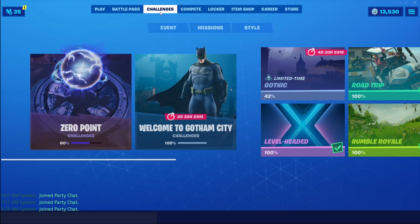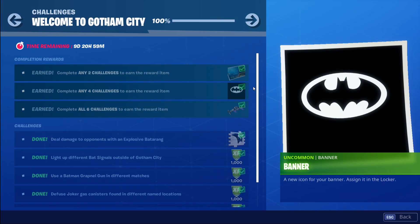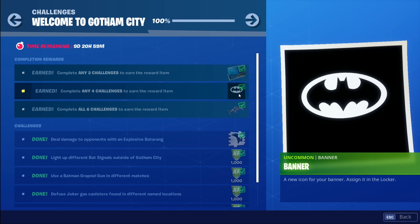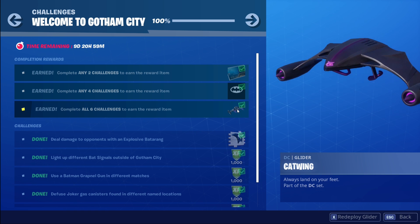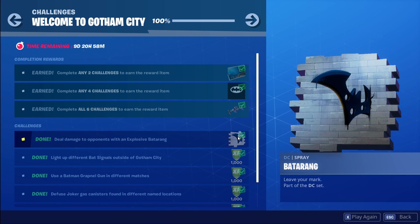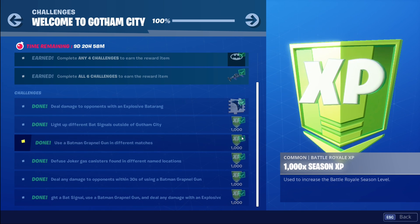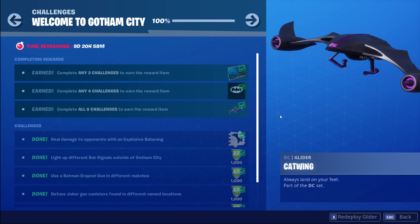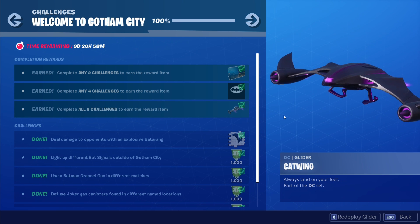We got our Gotham City challenges done already. We got a loading screen, a banner icon, a Batman logo, the Cat Wing glider, and a spray. The rest are just XP — not a big deal. I'm actually going to showcase the Cat Wing in-game for you guys, and then we'll get to the back bling showcases.